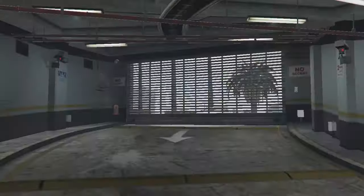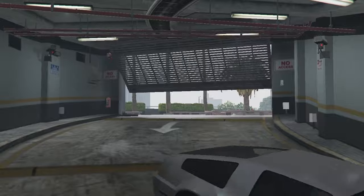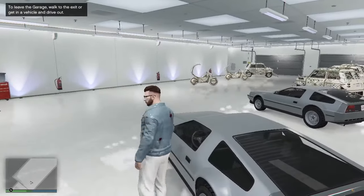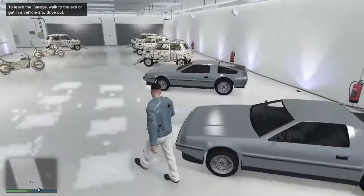Press 'Claim All' to get your vehicle back. After reclaiming your vehicle, get back into your garage with the duplicate vehicle. As you can see, the vehicle is now duplicated — we have two of the same vehicle. The glitch is done, thanks for watching!